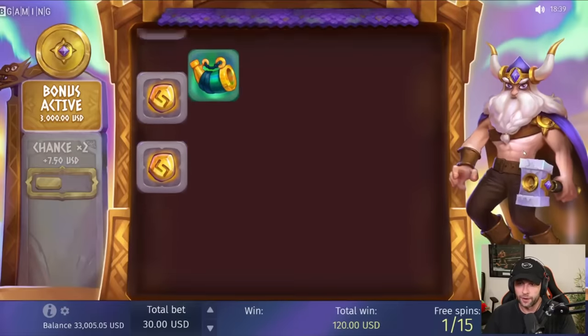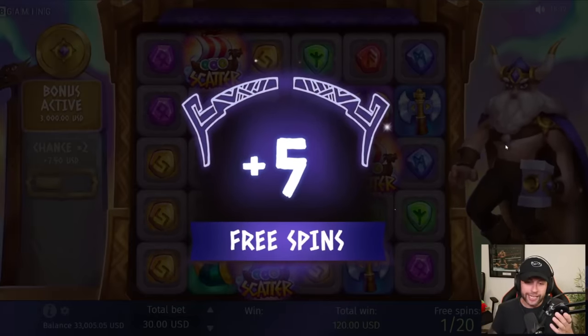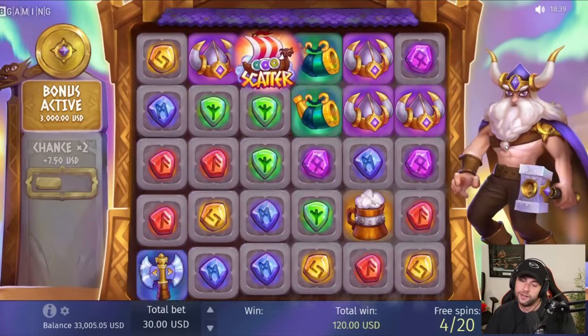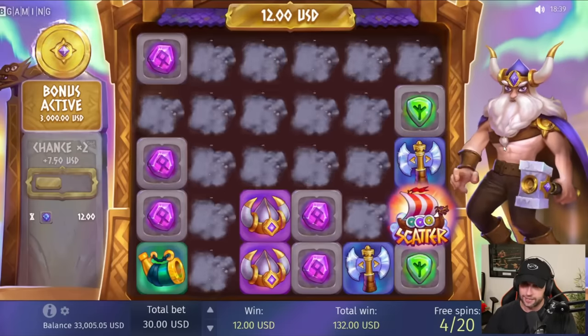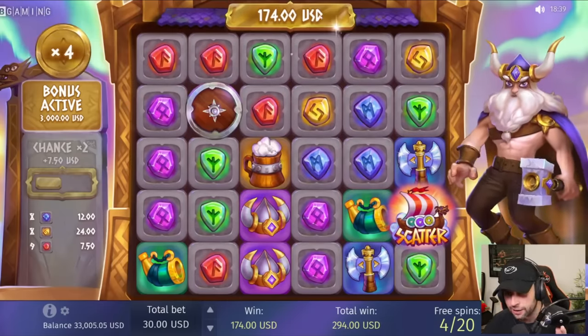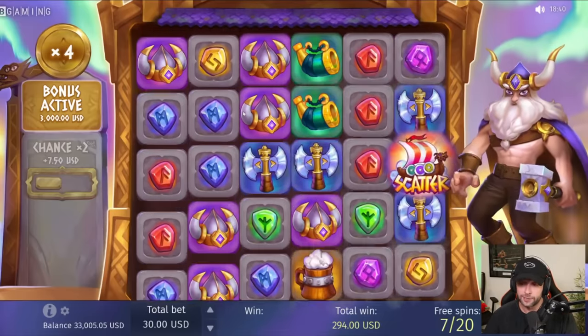Here we go — a retrig on our first spin! Nice. It's a 3k buy, just starting off cooking a little bit. Almost another retrig. Lots of scatters, but let's see if he can zap here in the bonus. Surely he can zap — yeah he can, and he pre-fires a 4x. Not bad. That's where your multi goes. Let's see if we can get the multi up — we've got 20 spins.